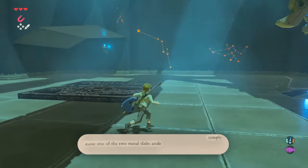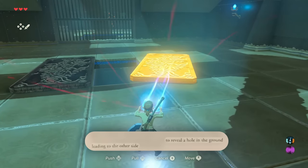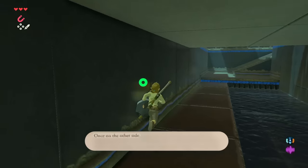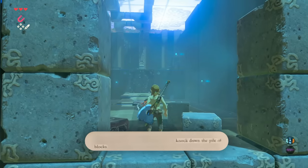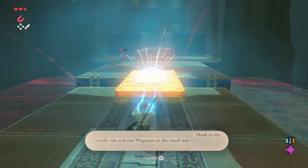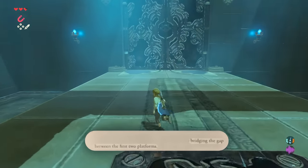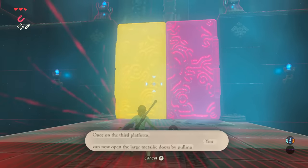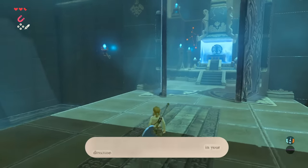Simply move one of the two metal slabs aside — in the picture I have to move this one — to reveal a hole in the ground leading to the other side. Once on the other side, grab the metal cube in the wall and use it as a battering ram to knock down the pile of rocks. Head to the middle one and cast Magnesis on the metal slab, bridging the gap between the first two platforms. Once on the third platform, you can open the large metallic doors by pulling the left one in your direction.